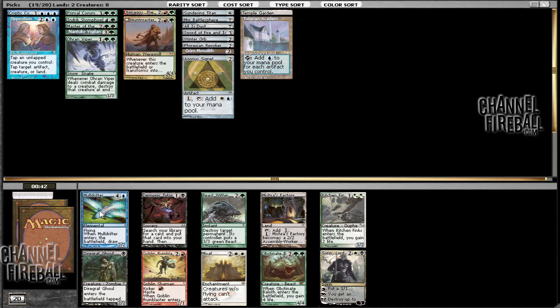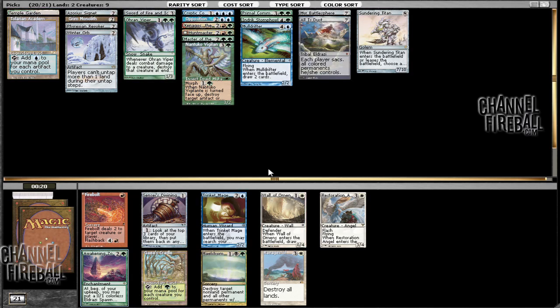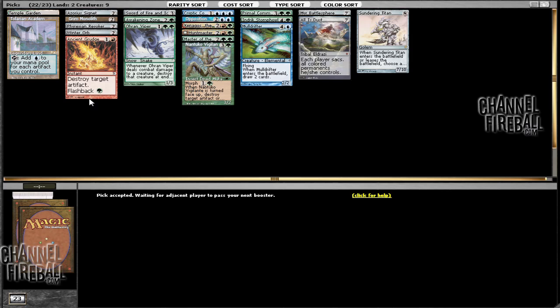I think we're going to go ahead and take this Sensei's Divining Top. I do like Awakening Zone — there's Awakening Zone for Opposition, that's close. There's also Gaea's Cradle but we don't have too many creatures. I think this is kind of close but I'm just going to go ahead and take the Awakening Zone — it's better with those two good cards that we have. Ancient Grudge is always pretty sweet, and Grand Arbiter didn't really reduce the cost of our creatures, so let's go ahead and take Ancient Grudge to splash.